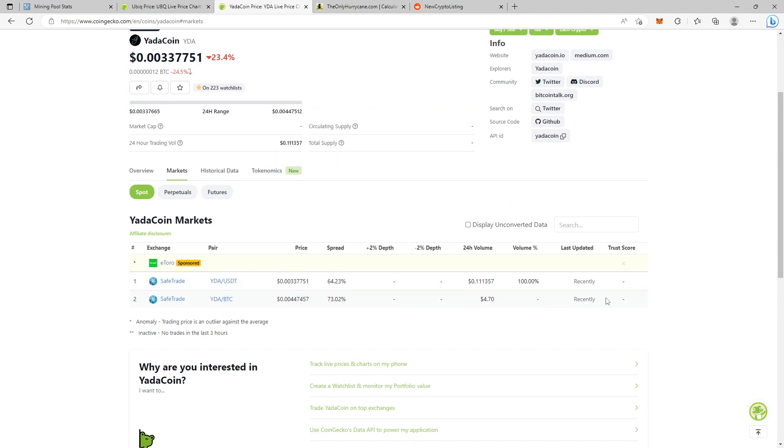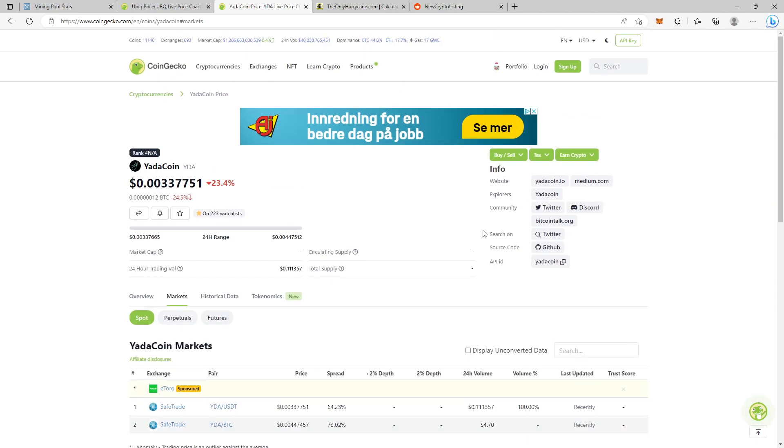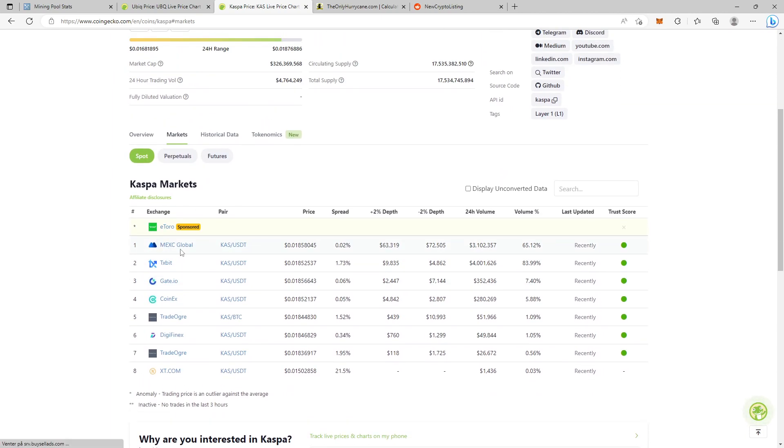I don't trust Safe Trade — as you can see it has no trust score. The safe exchanges I recommend are MEXC Global, TixBit, CoinX, and Trade Ogre. I try to keep as few exchanges as possible. I'm not interested in mining a bunch of coins that are only profitable for a couple of days or weeks — it doesn't give me much, especially when earnings are below a dollar. You end up using more power than you're earning.